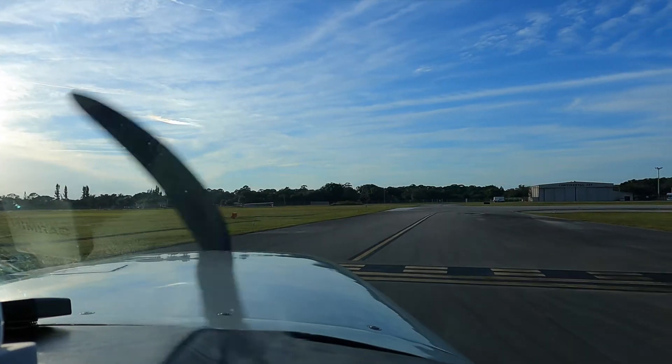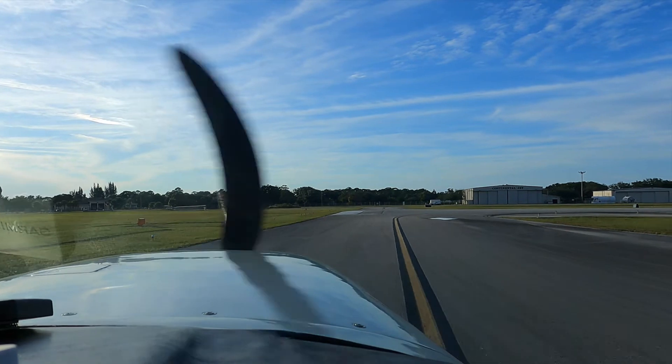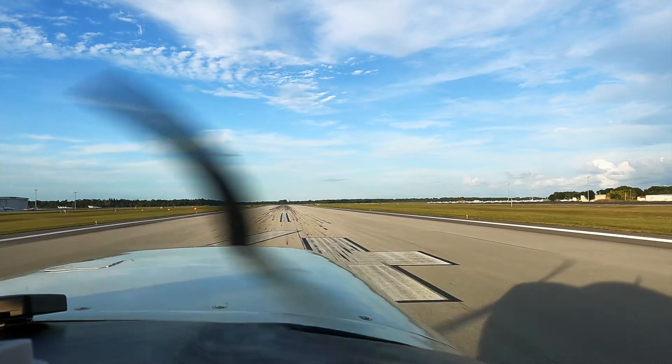Vero Beach, Mooney 231 Papa Sierra is number 1, runway 4. Number 231 Papa Sierra, Vero Beach, wind 020 at 10, runway 18, fly heading 040, runway 4, cleared for takeoff. 040 on the heading, cleared for takeoff, 1 Papa Sierra.